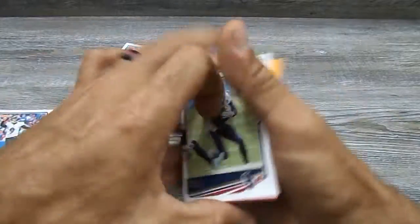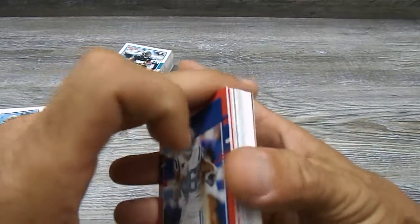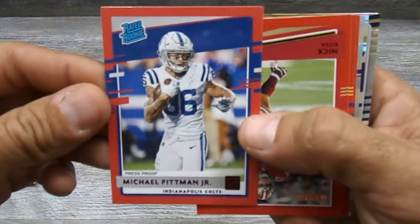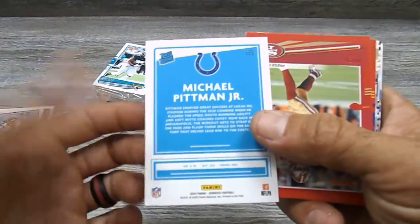So let's get into these special ones. We got a Will Fuller. Let's see what our red pressers are — Michael Pittman Jr., that's a nice one. Nice rated rookie. Nice little card there. My auto focus is not the best, but super nice card. You can check out the back — doesn't show any stats because he's obviously a rated rookie.